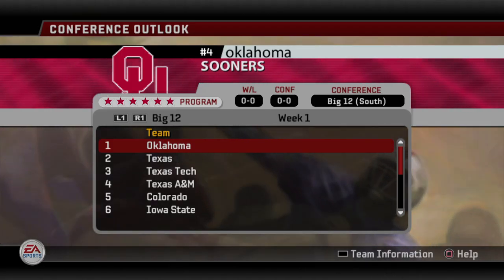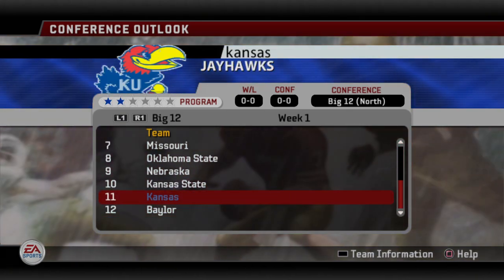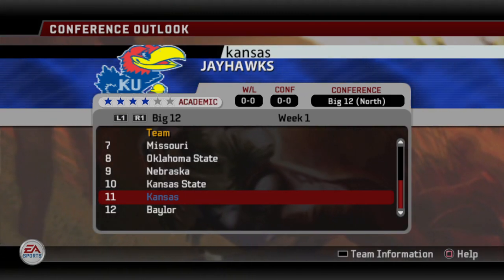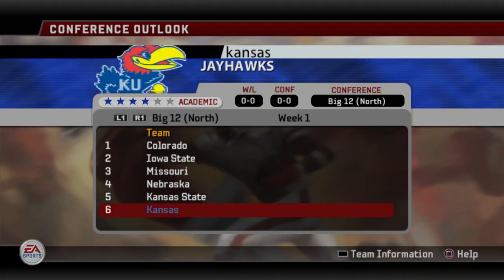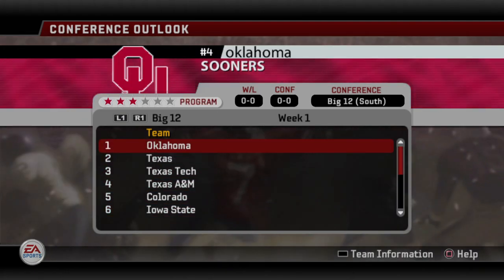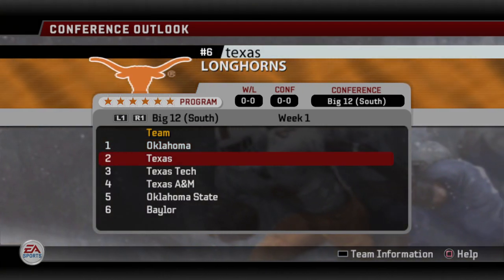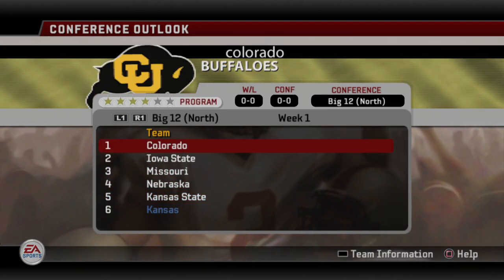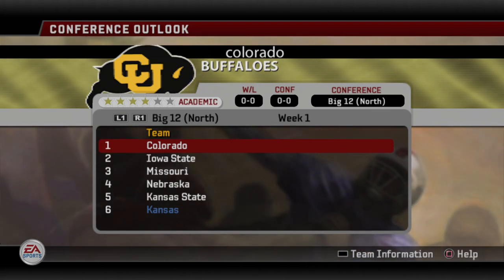Let's look at the conference outlook. Here's the Big 12 as a whole — they have Kansas all the way down as number 11, so you've got a lot of work cut out for you starting off with Kansas, but it would be a fun rebuild for sure. In the Big 12 North they have you dead last, but thankfully this is the weaker of the two divisions. In the Big 12 South you've got Texas and Oklahoma — those are just tough outs — but thankfully they're not in your division. So there is room to grow here. If you just play your cards right, play smart, recruit, and get better players in, I think you'll be okay a few seasons down the road.